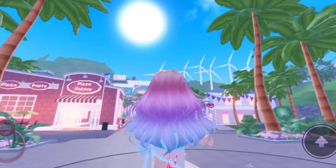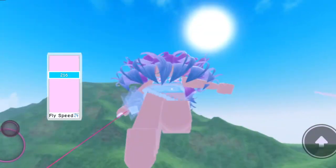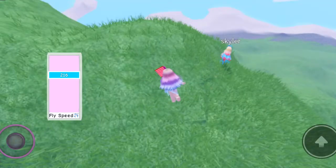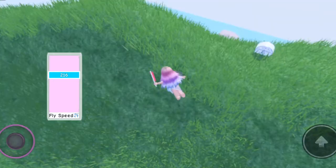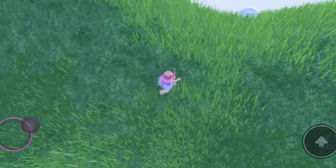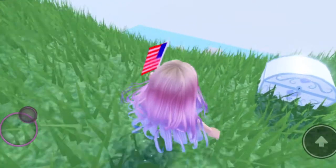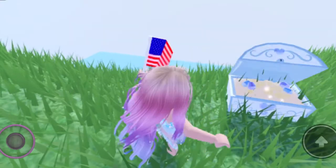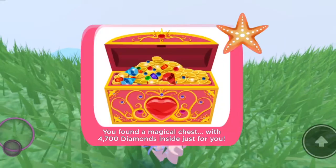The next one, you've got to come all the way up here to this hill. You just fall right there and as you can see right here, it is another chest for you to open. We got four thousand and seven hundred diamonds.